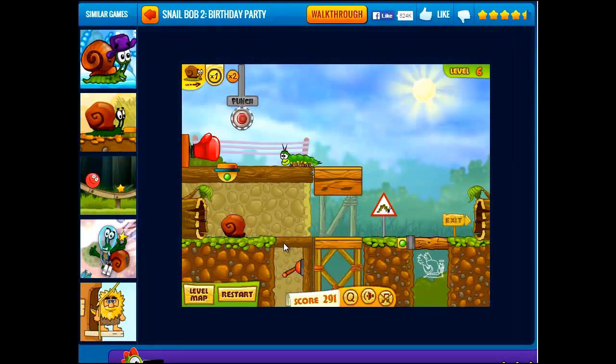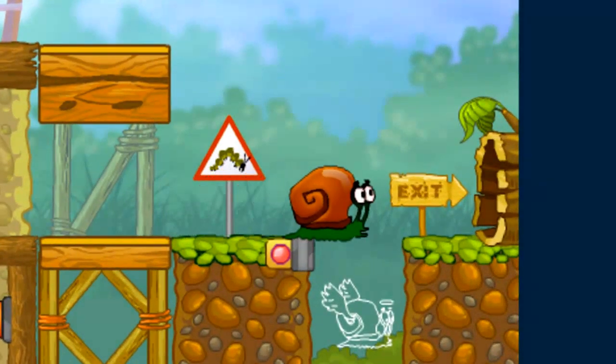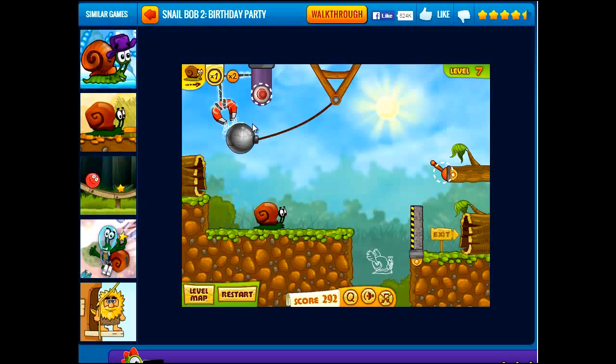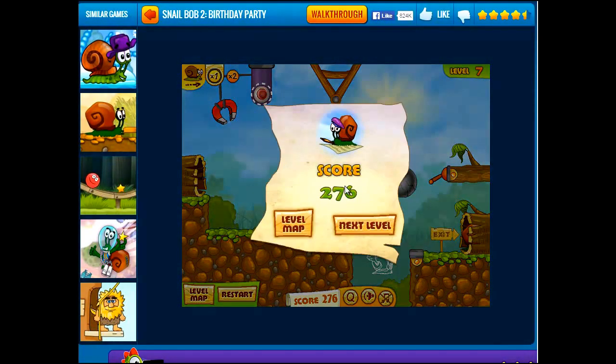I think SnailBob doesn't like the centipedes, I'm pretty sure. Come on, punch the centipede. Or is that a caterpillar or a centipede? I'm not sure. Oh, that was clutch, that was close. How do we pull this down? And then we hit SnailBob across. See, it's very creative and it's a lot of fun to do this.